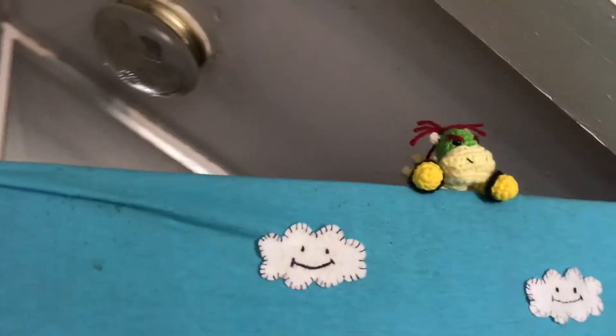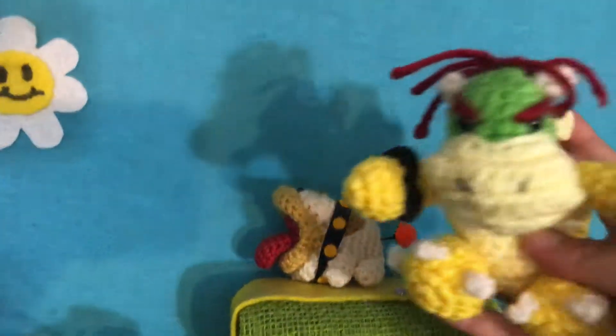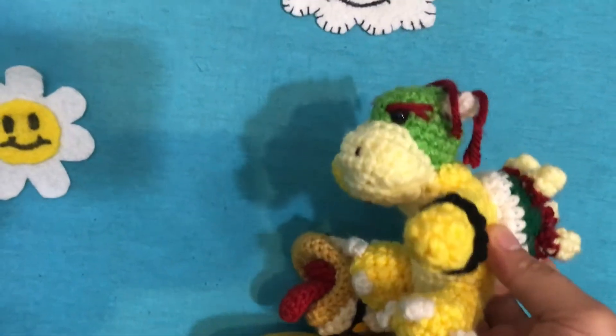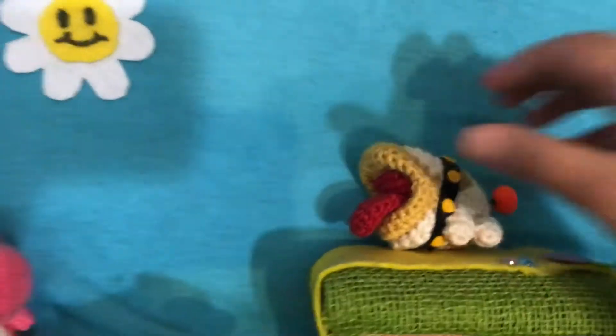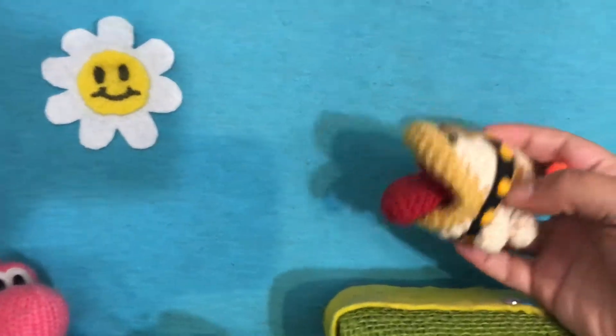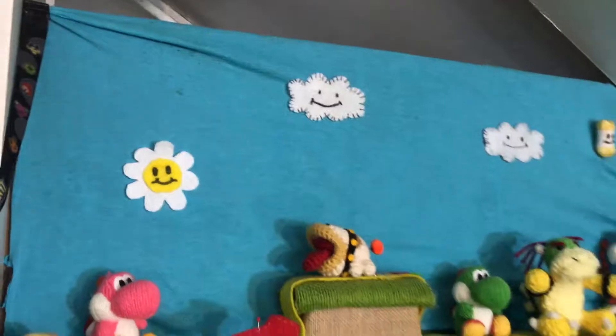And Blue Yoshi — it's a little yarn one. To give you guys a better look at this little Bowser, I'll take him out. He's not an Amiibo — he's something that I had made on Etsy. He is adorbs. I'm just going to stick him here for now. And this one also was something I had commissioned on Etsy before the Amiibo was released.